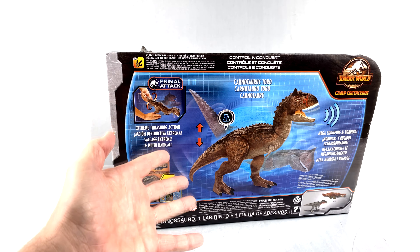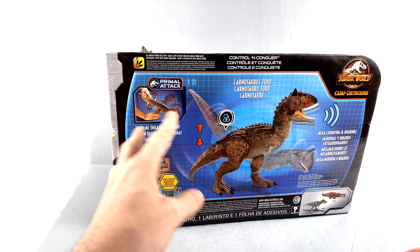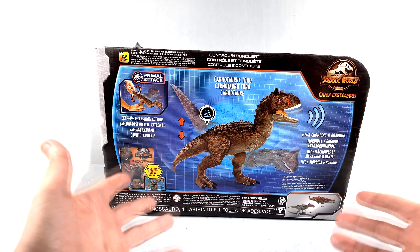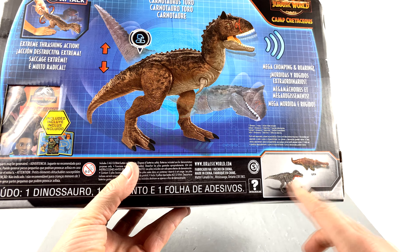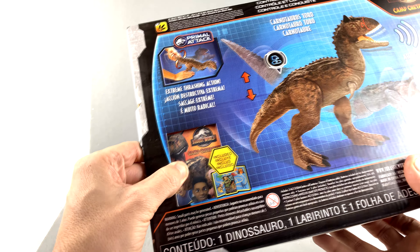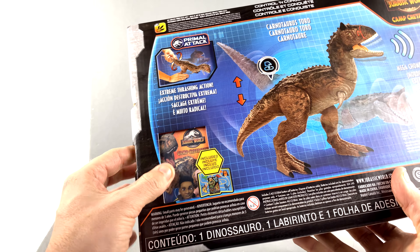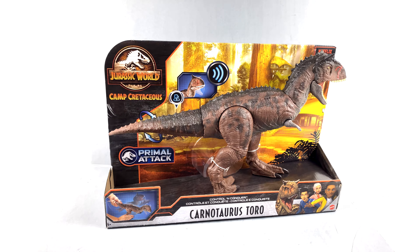Coming around to the back of the package, the Primal Attack feature allows you to rotate his tail, giving him extreme thrashing action — chomping and roaring, all that fun stuff. You've got other figures shown too, and it does come with a bit of a collector card, which is interesting — we'll take a look at that in a bit.